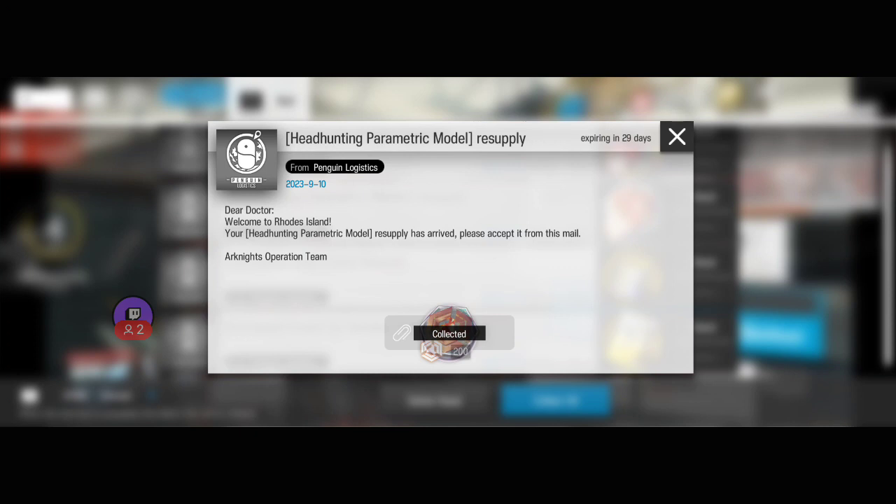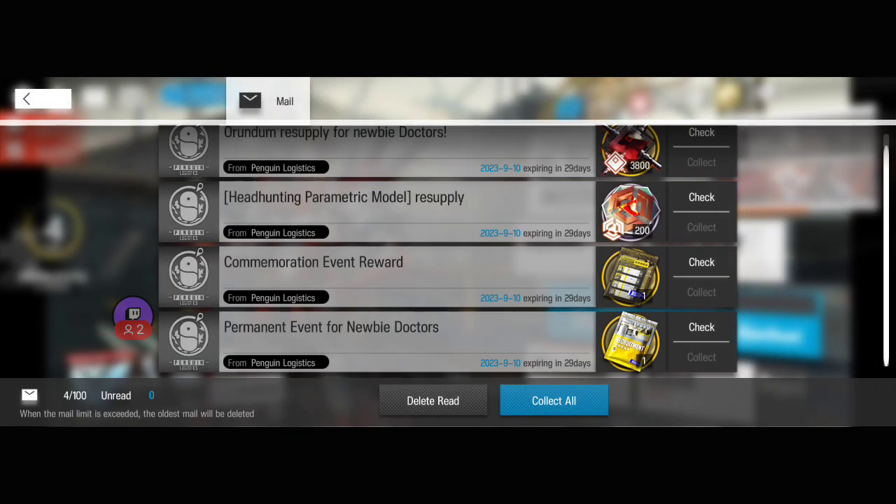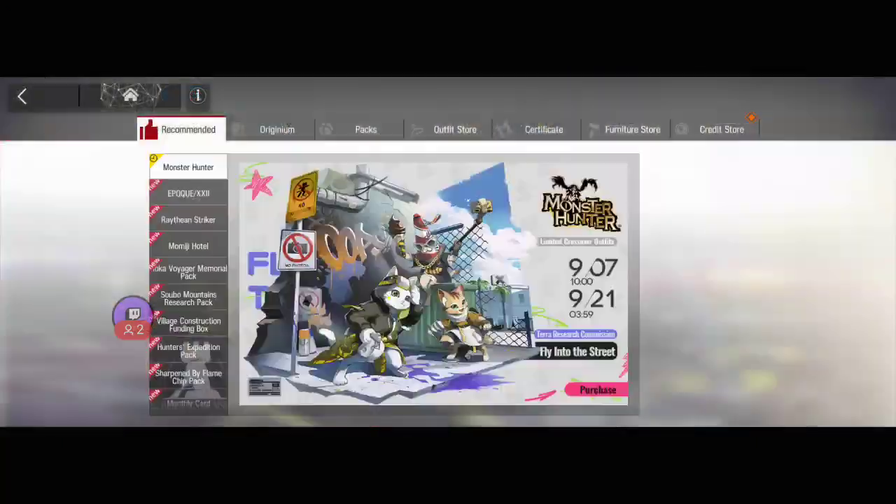We'll supply at the right. Please accept from this mail - birth processing data supplies. Nice, nice, nice! Okay, cool. So what I'm gonna do is store all of this.